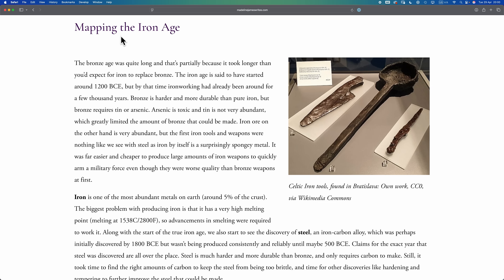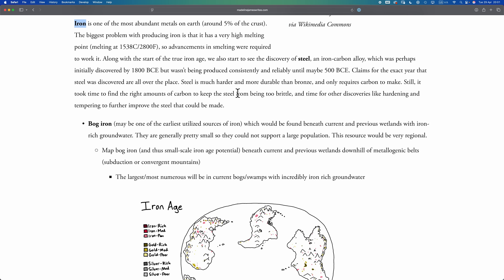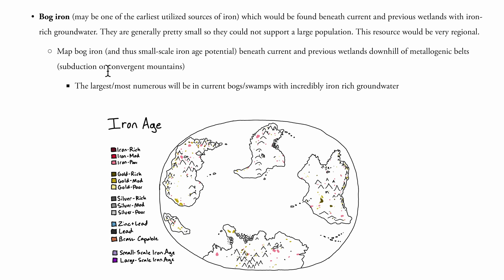Right, enough mucking around — time to get serious. Let's look at iron. It's pretty obvious why iron is important for the iron age; we all understand this. We're going to start with a very early utilized form of iron: bog iron. Bog iron forms as a result of oxidation of iron in swamps, marshes, and bogs — pretty straightforward, it's all in the name. To map bog iron we're going to place regions beneath current and previous wetlands downhill of metallogenic belts.